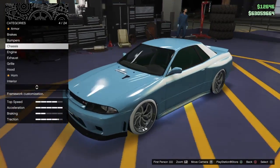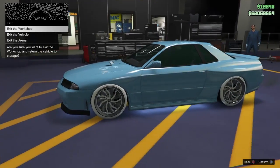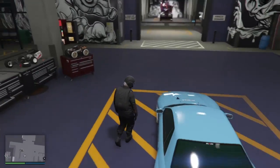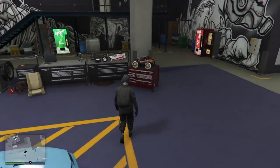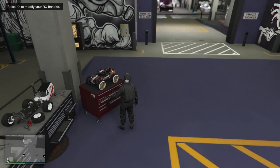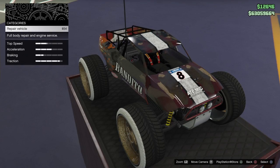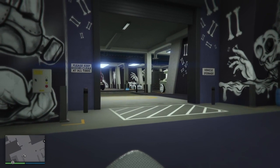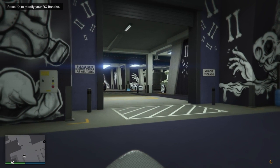Bring your LGC Retro Custom — or any modded car — into the workshop. Exit the vehicle, then go over to your RC Bandito. Make sure it's been repaired — if it needs repairing, repair it. Then go to first person, look at that white Hot Ring Sabre over there with the blue circle next to it, and stare at that.